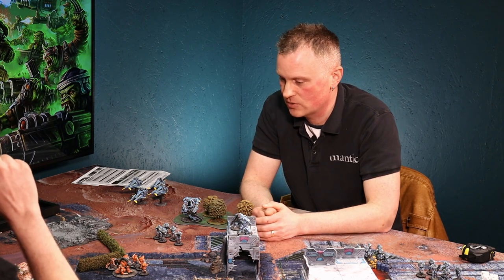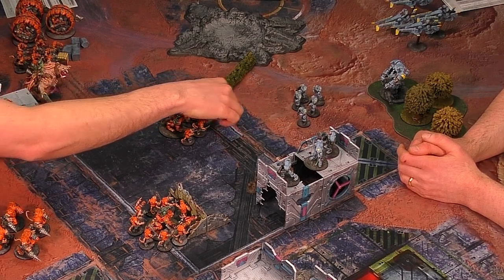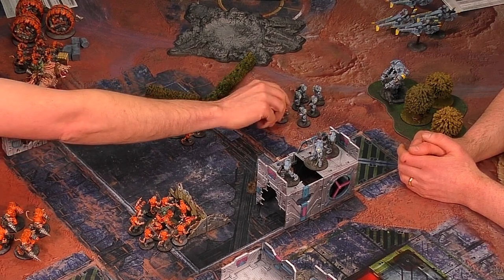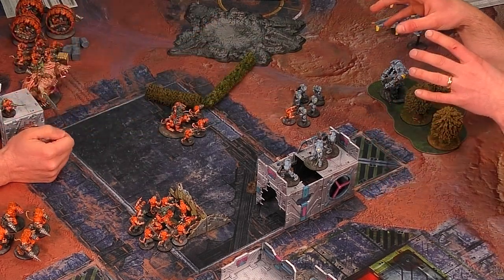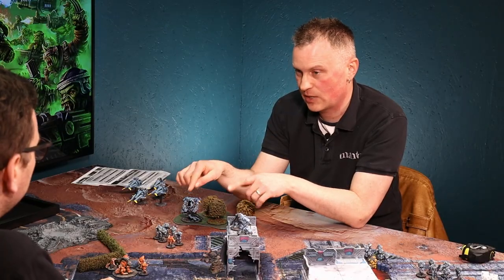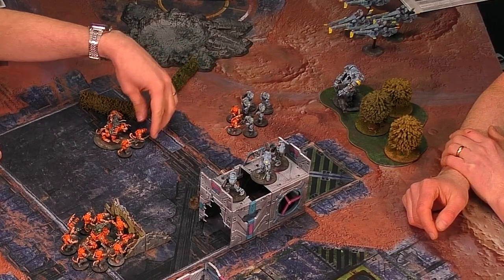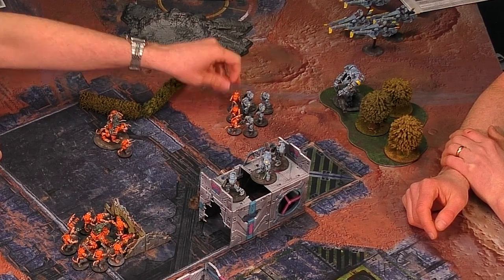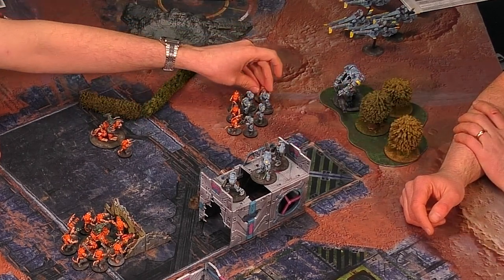So you move your leader straight into the closest model - I guess that will be the closest one. He goes in, and then the rest of your unit needs to get back into coherency just like a normal move, but as much as possible in base contact with other enemy models. So that one could go there, that one there - and they can go behind you as long as you stay in coherency from the leader.